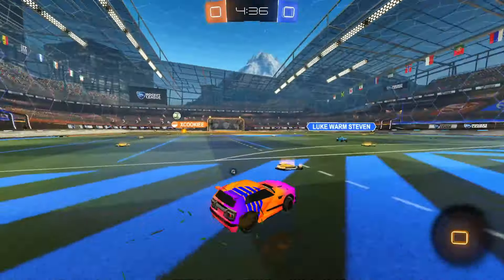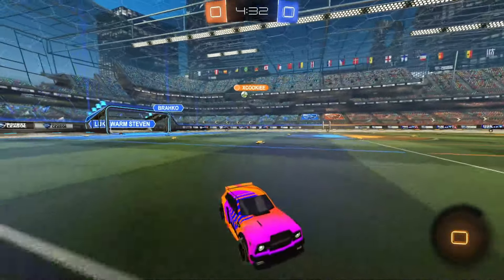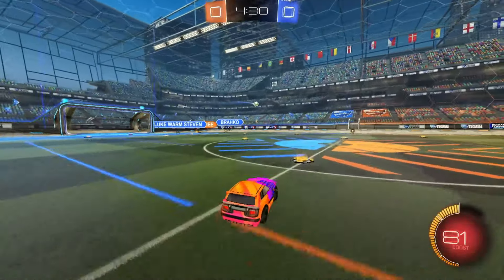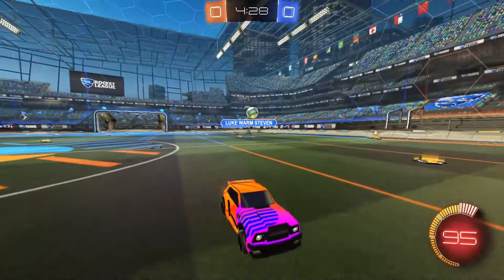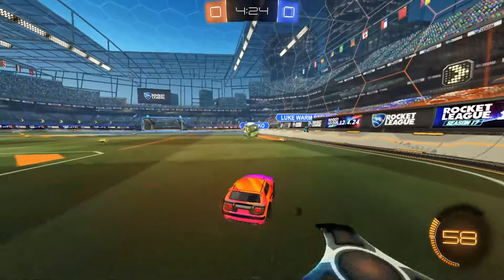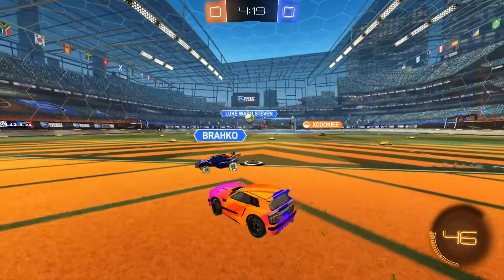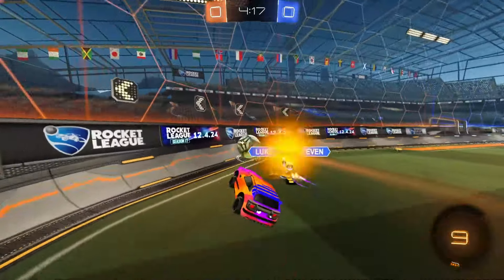Bump that guy off — a little bit of a dive there, but teammate does have a free ball. Let's bump this guy as well, should give teammate some room to work with in the air. Just not quite good enough. Watch what we got coming through here — play this one back out to the side. Opponent right there — go ahead and force forward. Teammate's got the free ball right there. Watch behind us, know the bump is coming. That's fine.